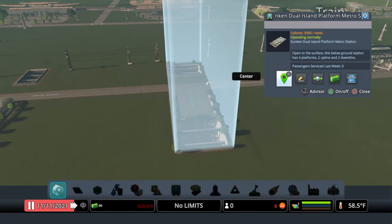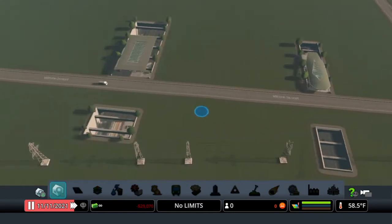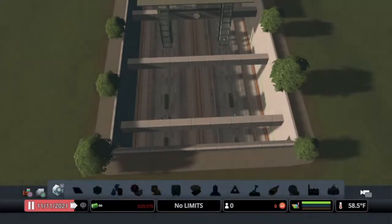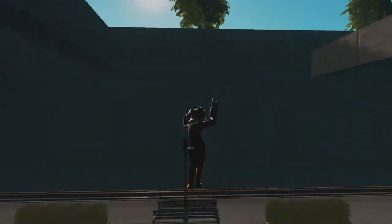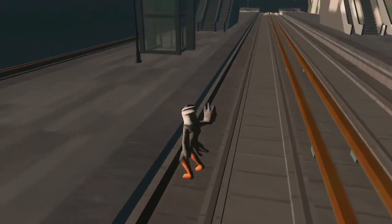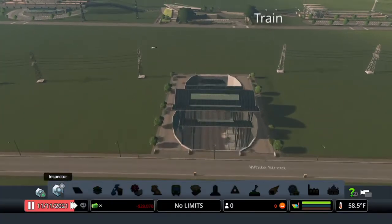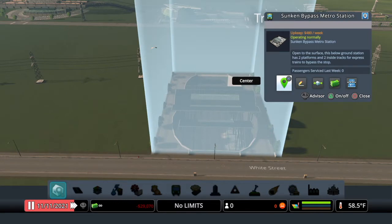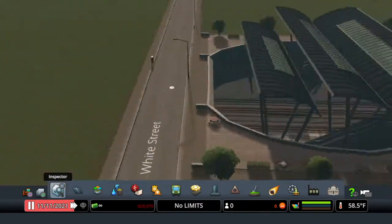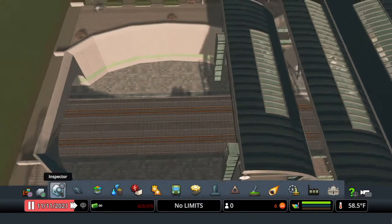Next we have the Sunken Dual Island Platform Metro Station — basically double the previous one. Going into the walk, you can see lines on each side as well as two lines in the middle, so we actually get four lines in here. Next up is the Sunken Bypass Metro Station — really nice, you come down from a stairwell right underneath and it's got two lines.